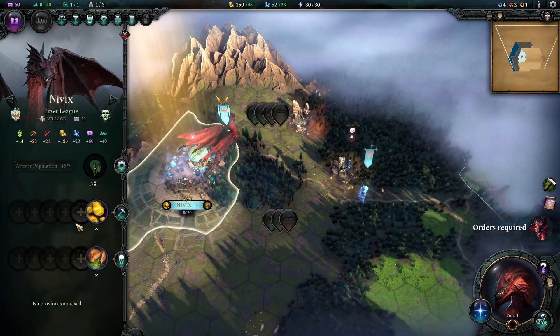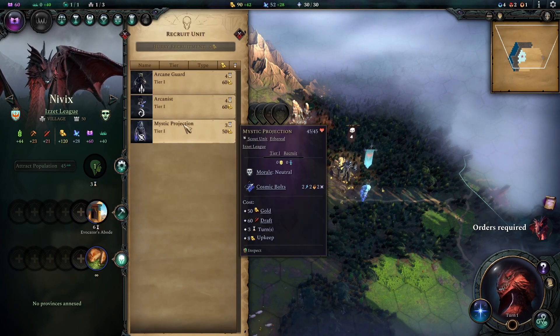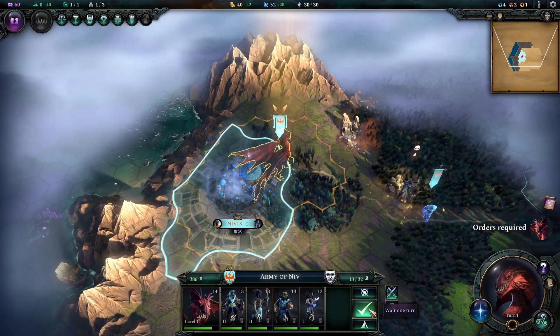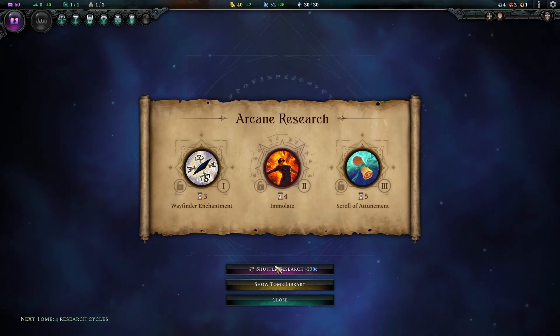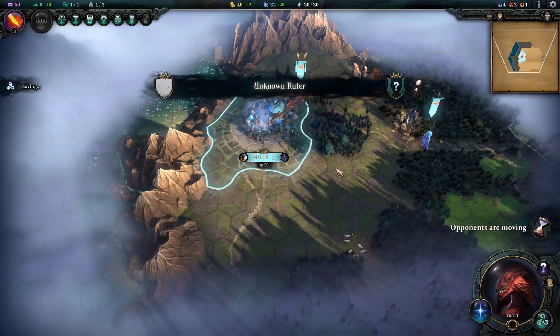Sure enough, we have a free city there waiting for us. We'll construct the Evocator's Abode since I like to begin each culture by building their unique buildings. Then we'll make a scout as well. And not before switching our research to the Searing Blaze — I don't want the other stuff just yet. Then we'll end our turn.